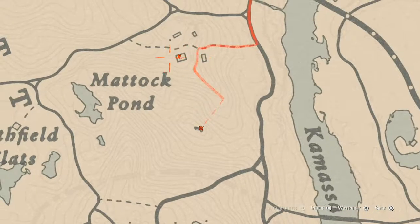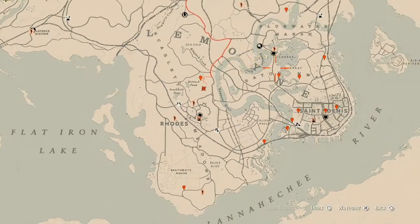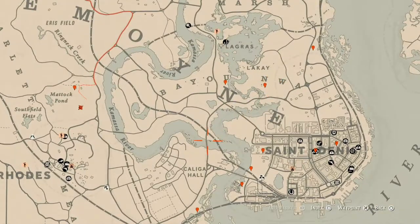Up at our last marker, there's a family heirloom inside this house on a dresser with a mirror — this family heirloom is a tortoiseshell comb. That's pretty much it for everything I have for you guys.